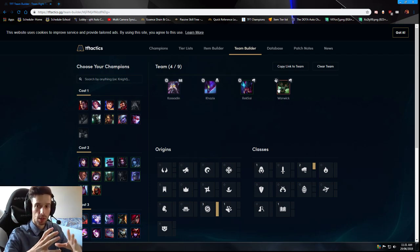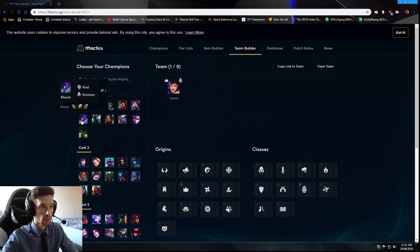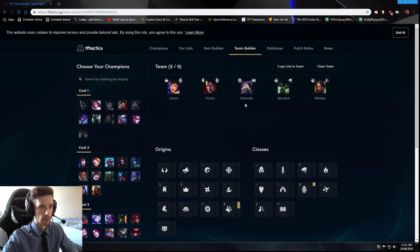Now let's talk about the strongest five-piece units you can have, because this is what's going to allow you to get to 50 gold. It's very important that at some point in the game you get to 50 gold to start making that interest. So we're going back to the strongest variation of this build. Let's say you get the very strong start of Garen, Darius, Kassadin — for your fourth and fifth unit you add in Warwick and Nidalee. This is by far the strongest five-piece you can have at this point.